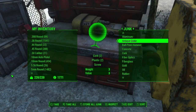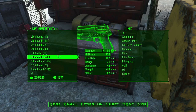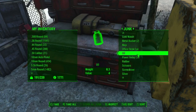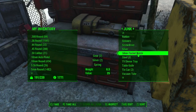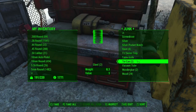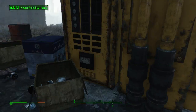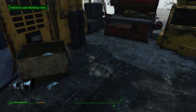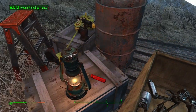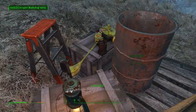When you select a junk item and inspect it, it tells you what it actually gives you — so an antique globe is worth two cork, two plastic, and two screws, which is very nice. You can press T to store all your junk in the workshop. That junk is now used for crafting and it's great because you're no longer carrying it around. Now that I've taken over this settlement, all that stuff that I'd previously get told off for stealing I can just take and store.